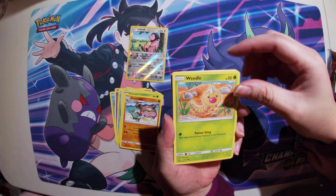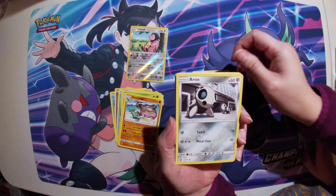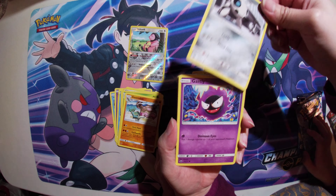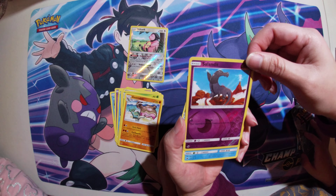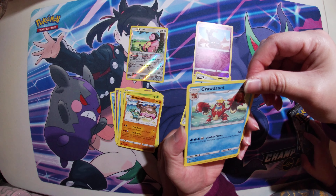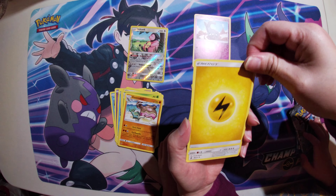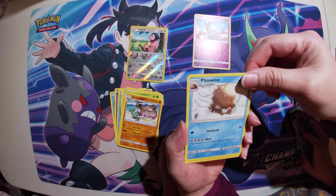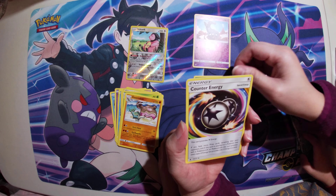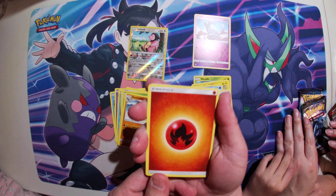A Weedle. A Lolongio Dude. An Aerodactyl. A Gastly. A Starmie. A Slanded Holo Reverse. And a Tauros. An Energy. And a Dunsparce. And a Politoed. And a Counter Energy.